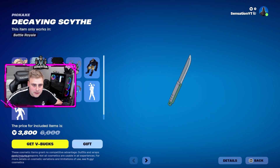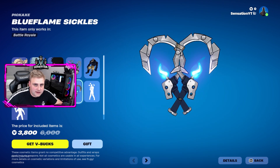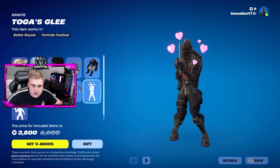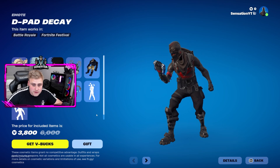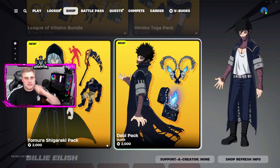We have the Himiku Toga Blade pickaxe, the Decaying Scythe pickaxe, and the Blue Flame Sickles which are dual wielded. We also have the Toga Glee emote and the D-Pad Decay emote, also added into the bundle pack. If you enjoyed today's video, drop a like.